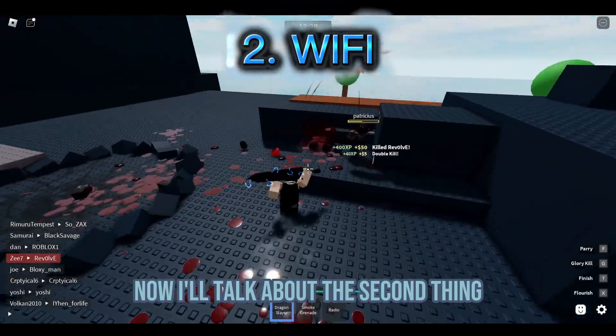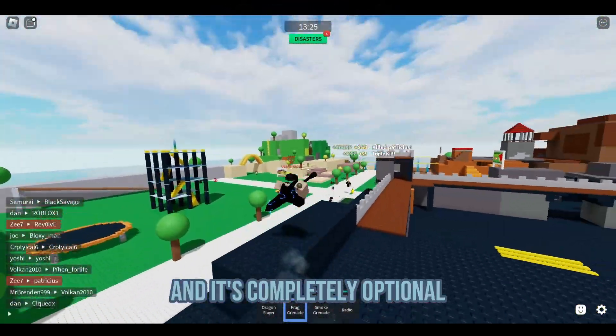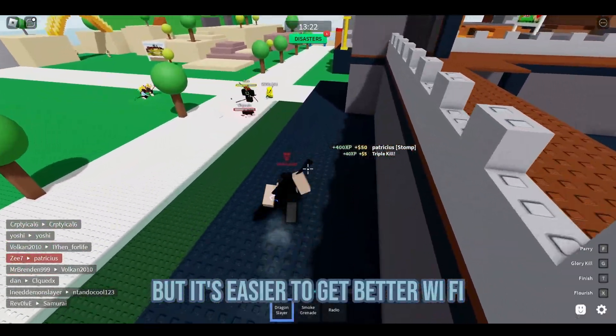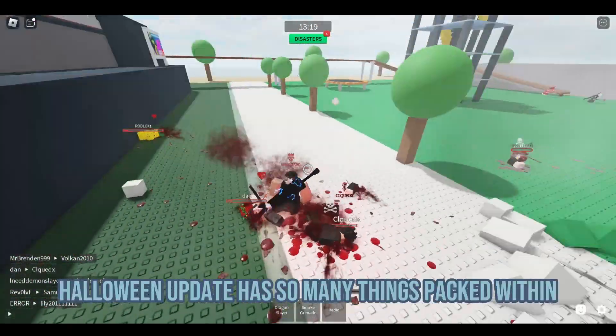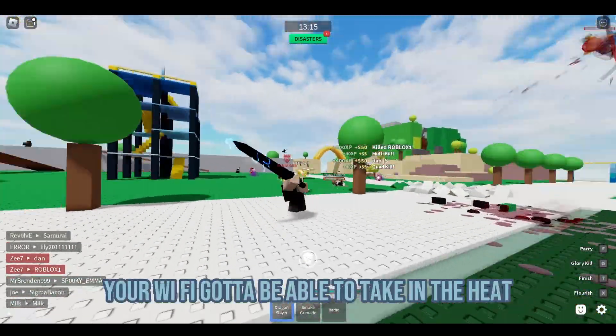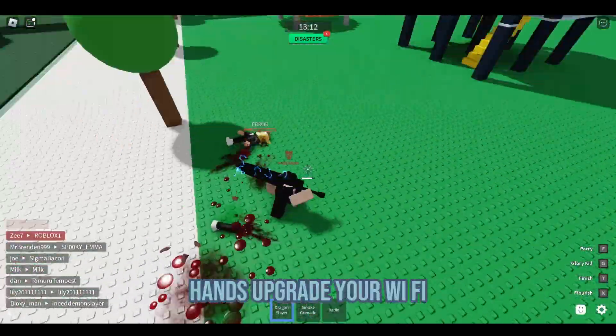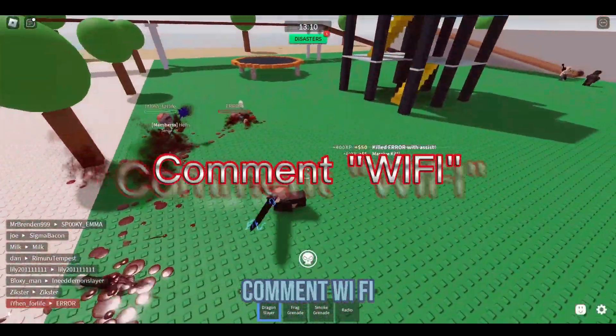Now I'll talk about the second thing you gotta do. Many people can't exactly do this and it's completely optional, but you gotta get better Wi-Fi. Like, come on now. The Halloween update has so many things packed with it. To withstand the pressure, your Wi-Fi gotta be able to take in the heat. Hence, upgrade your Wi-Fi. If you already got a good Wi-Fi, comment 'Wi-Fi'.